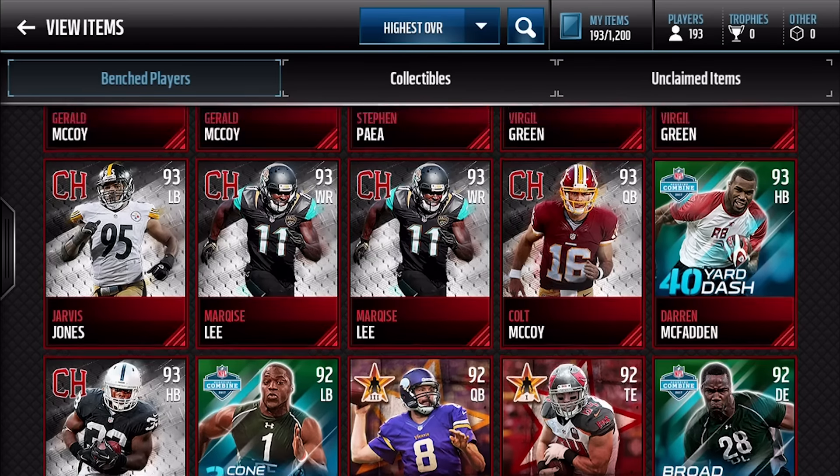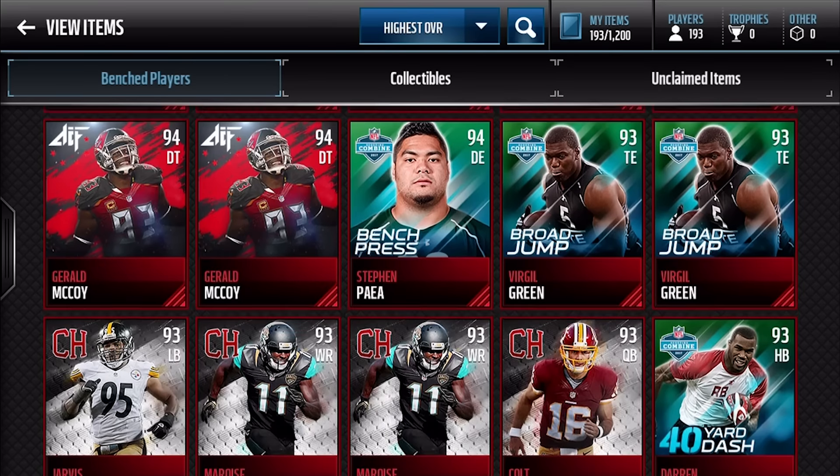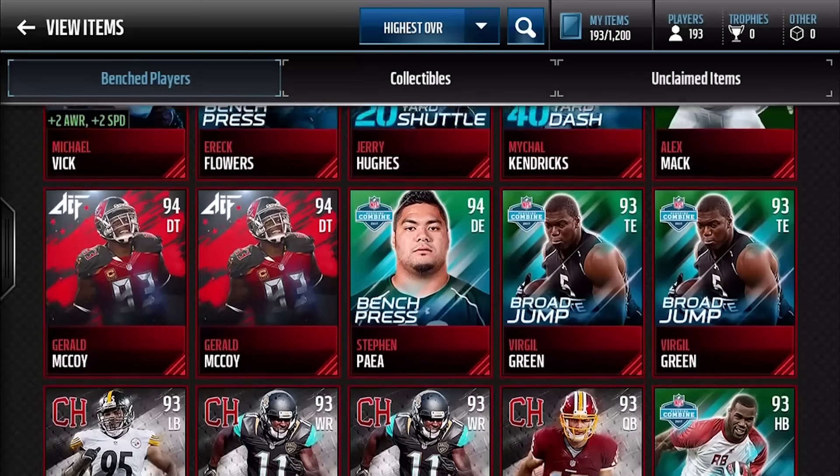Oh, campus hero — Trent Richardson, 93 overall. 93 Darren McFadden, 93 Colt McCoy, two 93 Mark McSleeses, and a 93 Jarvis Jones. Campus heroes right there — we got like five of them so far.